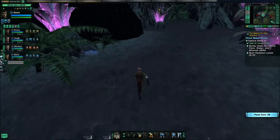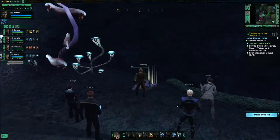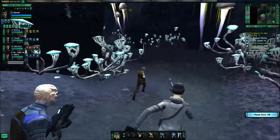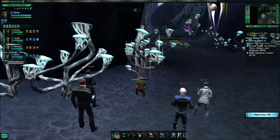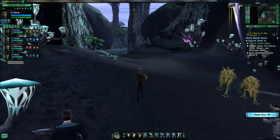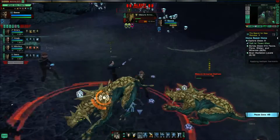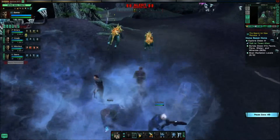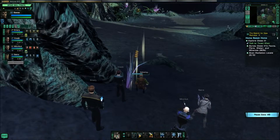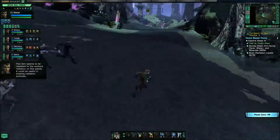Let's head up this way and see if there's anything in this direction. Hello — this appears to be mineral samples, and in these mineral samples we'll find some more of the answers we need. Excellent place to gather some plant material. What are those things? I've got a friggin' armored hellbeast! Holy crap! Yeah, they are mature armored harthuriums — and a harthurium is apparently Romulan for a hellbeast. Looks like the vines took care of them. This fern seems to be resistant to the ambient radiation on this planet — it could be useful in treating radiation sickness. Nice.